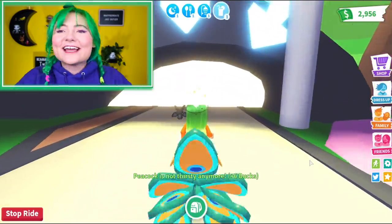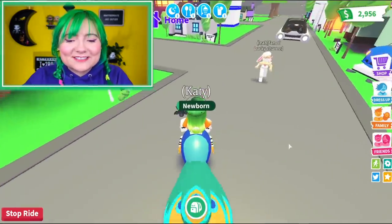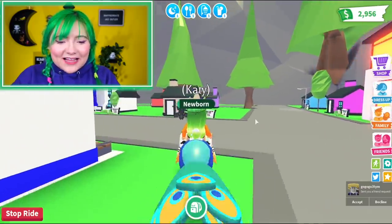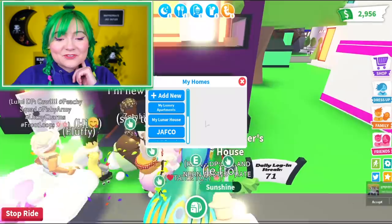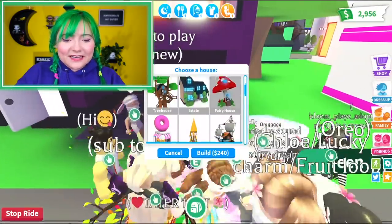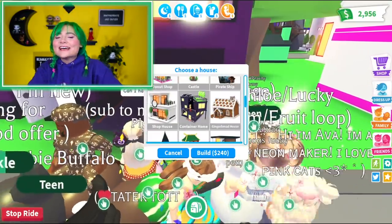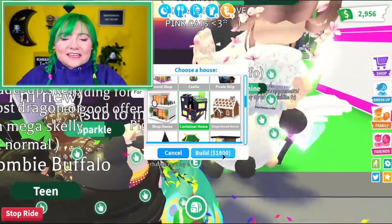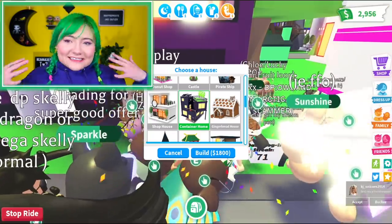She looks pretty — look at her tail, it's like bong bong bong bong. I want to go explore the new house before we do some trading to see what Katie and the rest of her peacock sisters and brothers are worth. I know I have my big apartment building but we're gonna go ahead and buy the new house. It's only 1,800 dollars — that's not bad.